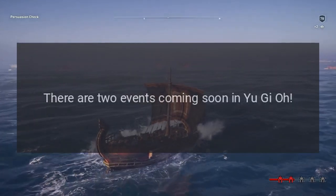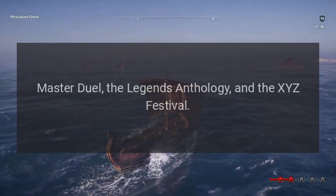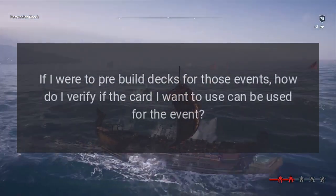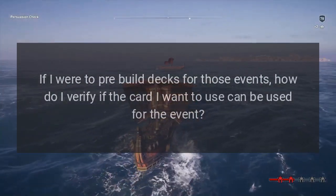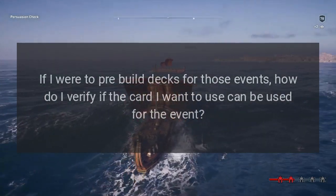There are two events coming soon in Master Duel: the Legends Anthology and the XYZ Festival. If I were to pre-build decks for those events, how do I verify if the card I want to use can be used for the event?